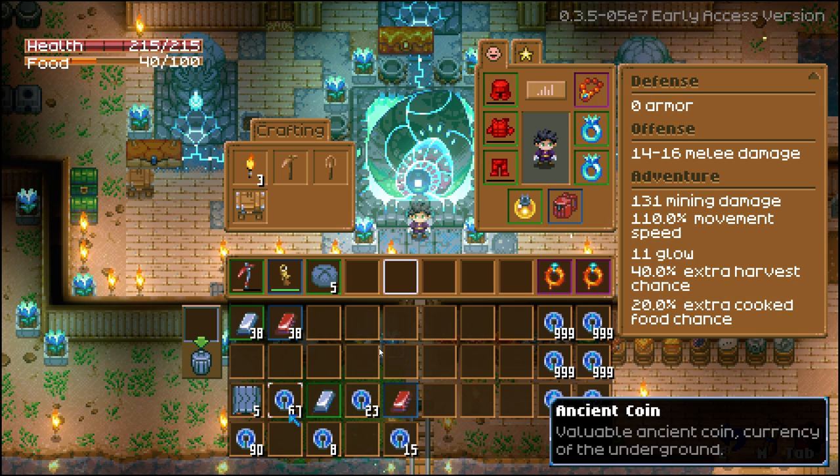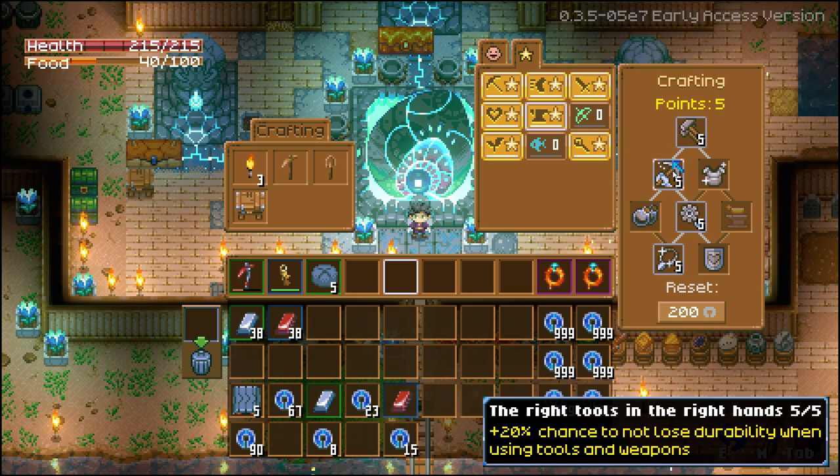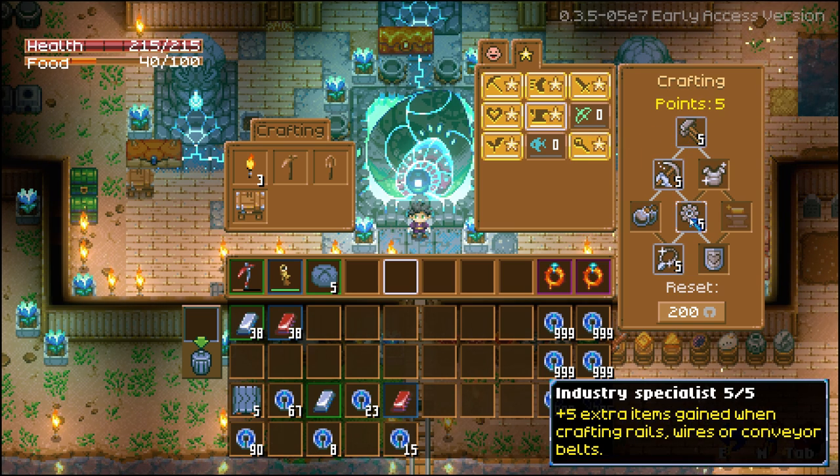But wait, there's more. To get the most out of this, you need to max out about half of your crafting tree and come up to the Industry Specialist perk. For every point you put into that, you will get an additional item when crafting.